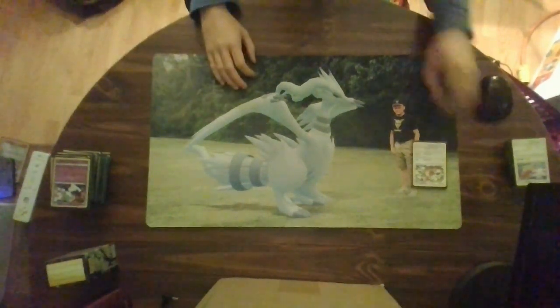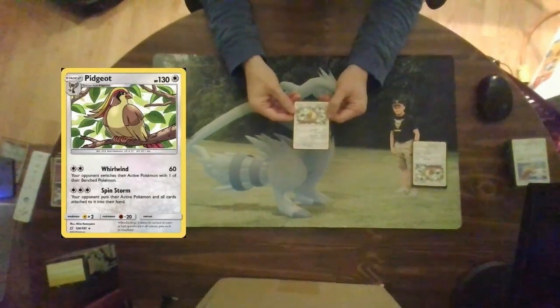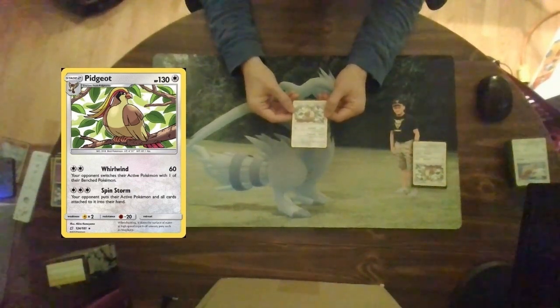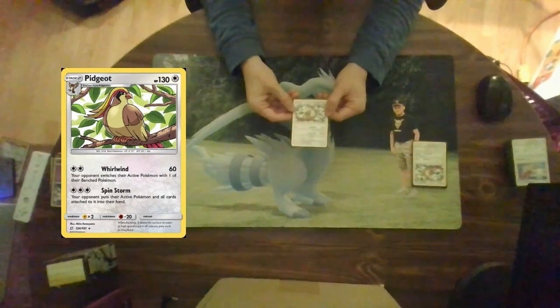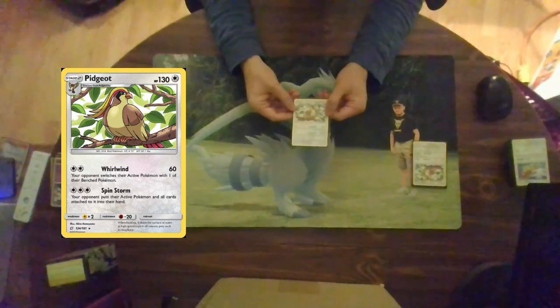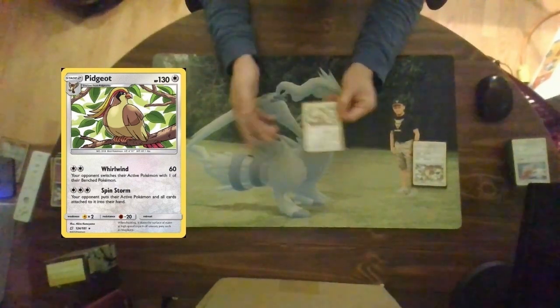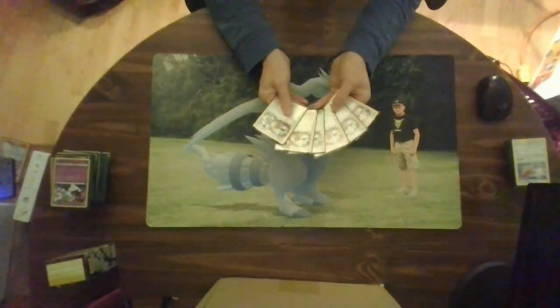Now we're getting into the colorless side of my cube, starting with Pidgeot. Pidgeot has 130 hit points and is a stage two — a total wreck house. Whirlwind for double colorless energy does 60 damage and your opponent switches one of their active Pokemon with one of their benched ones. For three colorless energy, Spin Storm: your opponent puts their active Pokemon and all cards attached to it into their hands — this could literally disrupt any stage two your opponent is trying to set up. I run six of these in the cube.